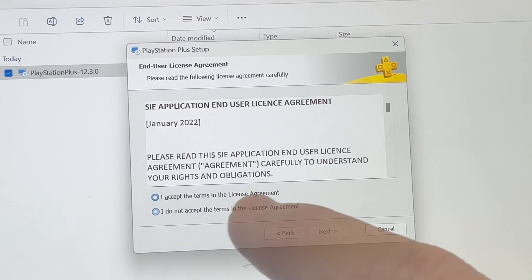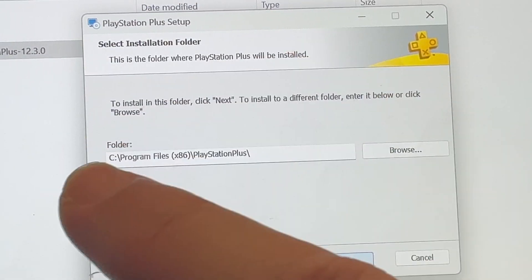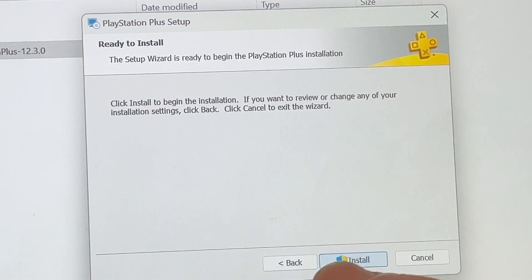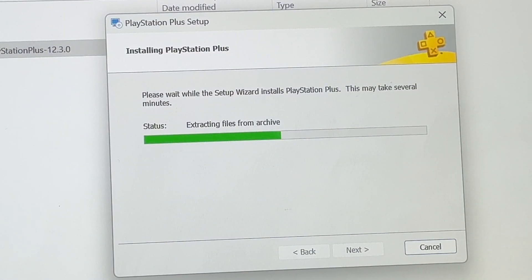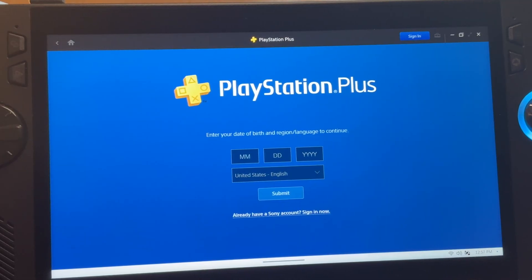Click on the Setup Wizard, agree to the terms, and select the install location — I'm leaving it as the default program files and clicking Next. Leave the options ticked and click Next, then click Install. We may need to click Yes for the app to make changes. It will take about 30 seconds to install, then just hit Finish and it will launch into the app.